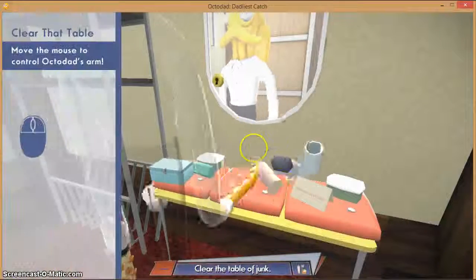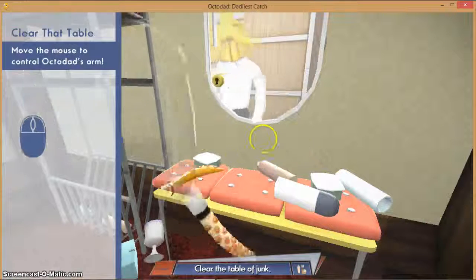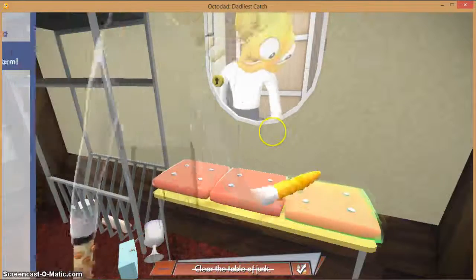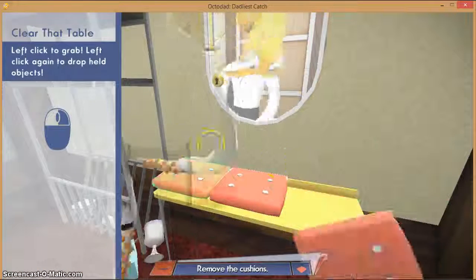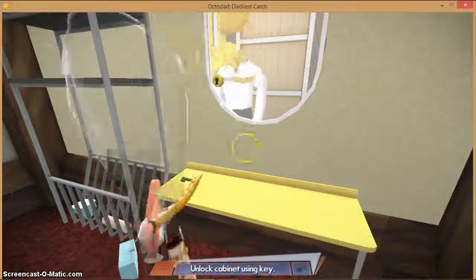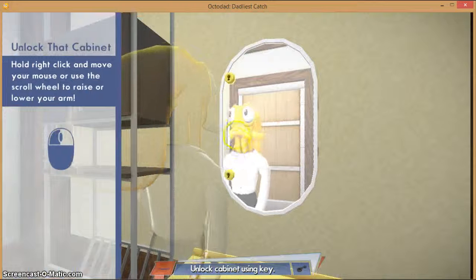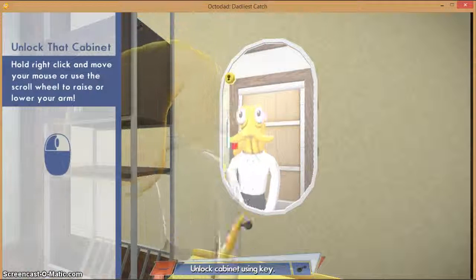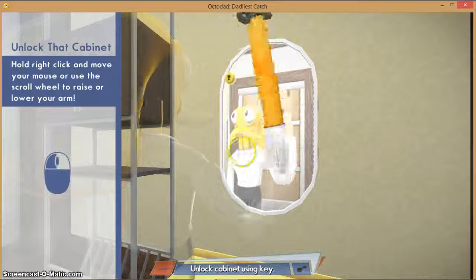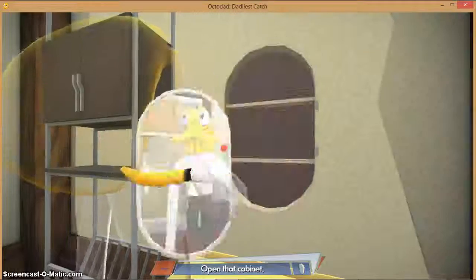Okay, it's my tentacle. What am I doing? So left-click to grab. I get this — so left-click on it. Right-click and scroll to move your arm up and down, then release right-click to move it from side to side. Okay, it's up. And now what? Open that cabinet!